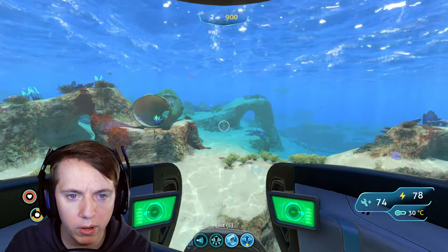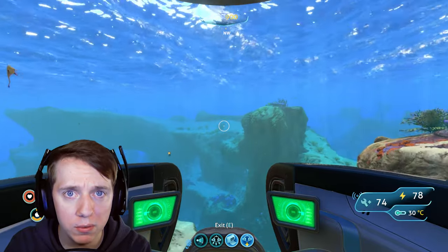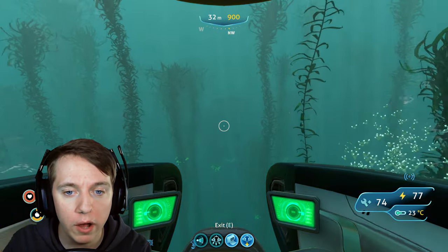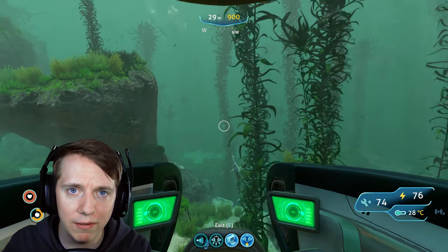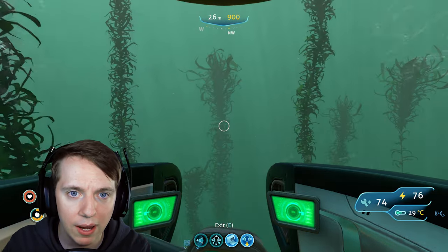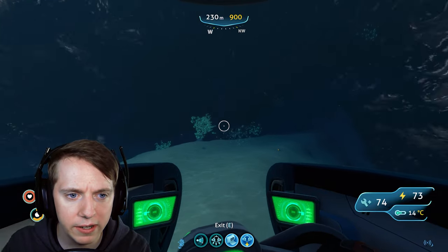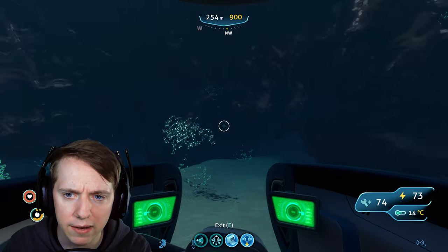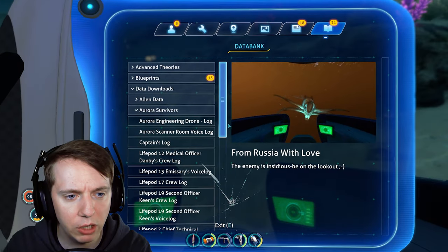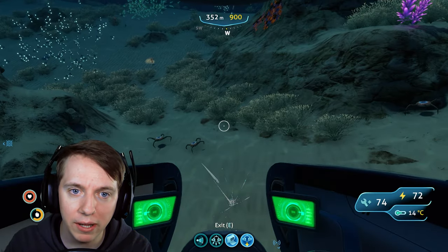Now we should be able to make the Seamoth perimeter defense system. Let's apply these upgrades. With the sonar and perimeter defense system set up, I need to head northwest - that's what you guys said in the comment section. That's where the dunes are. Apparently there's one blueprint I still have not unlocked, and that is the still suit, which converts your sweat into drinkable water. I would love to make my own time capsule - you guys will have to let me know in the comment section what we should write in there.